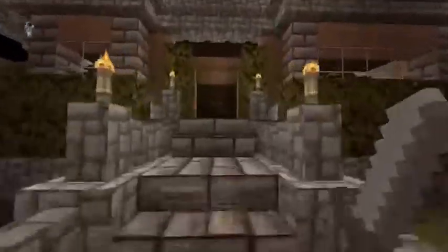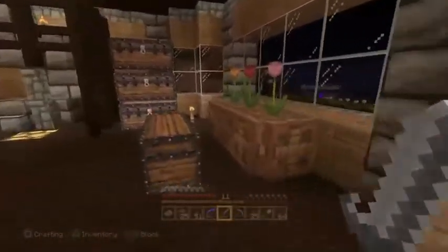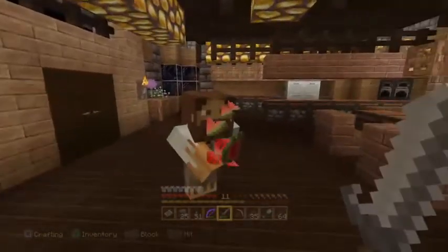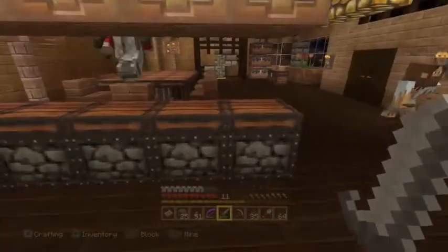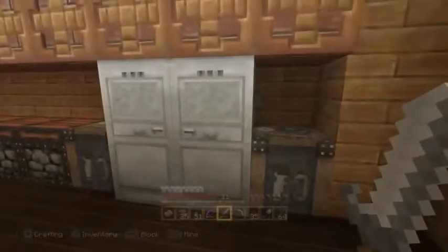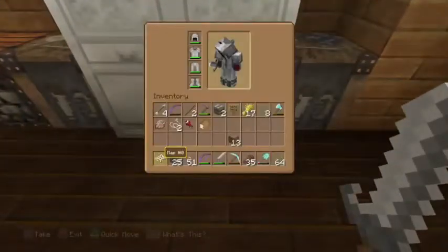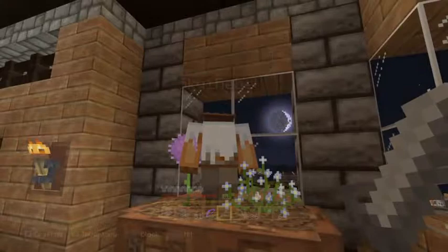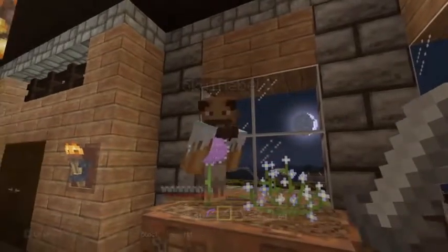I'll show you my bottom floor — it's the only one I've got really done right now. I've put pistons down and underneath the pistons there are redstone torches. This idea was given to me by Mouse — shout out to him. My counters have more pistons because I like the rock with the wood slab on top. I've got ovens, cupboards that open down or up, glowstone everywhere, and a working fridge. You push the button on this side and you get a piece of bread; push the button on the other side and you get some steak.